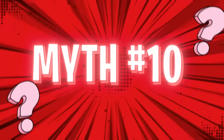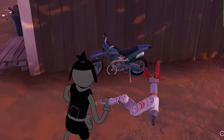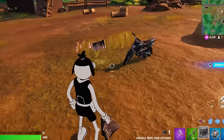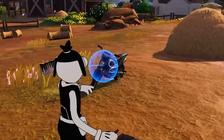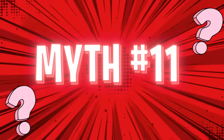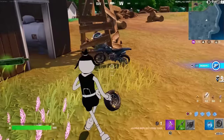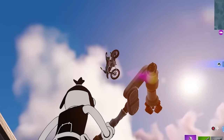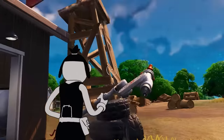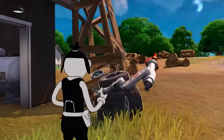That's got me thinking about the next myth — that cow catchers and off-road tires can be used on dirt bikes. Just found a cow catcher, so let's test out the first part. Nope, it just bounces off. We still got to try out the vehicle mod tires. Here we go, moment of truth — throw the tires. That's not exactly what I expected. I guess we've got to put that one down as busted, even though it's kind of entertaining.